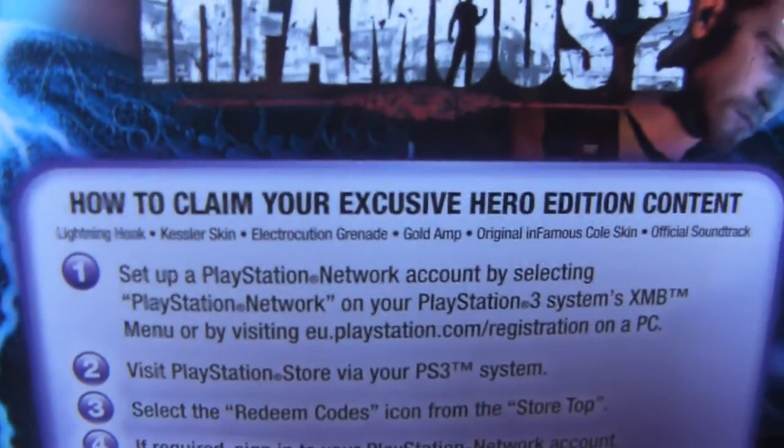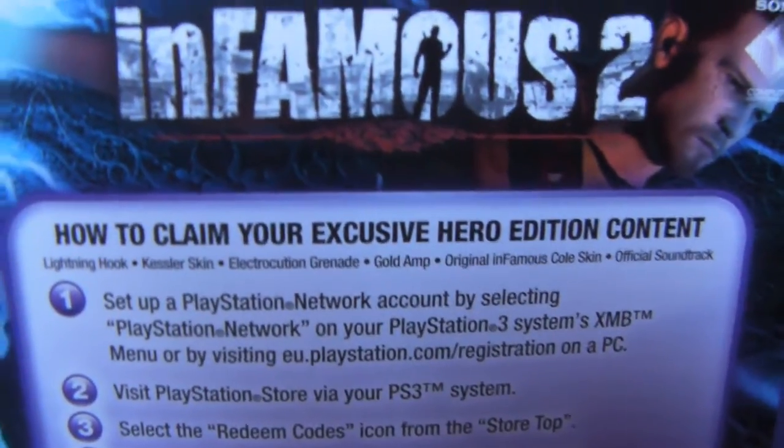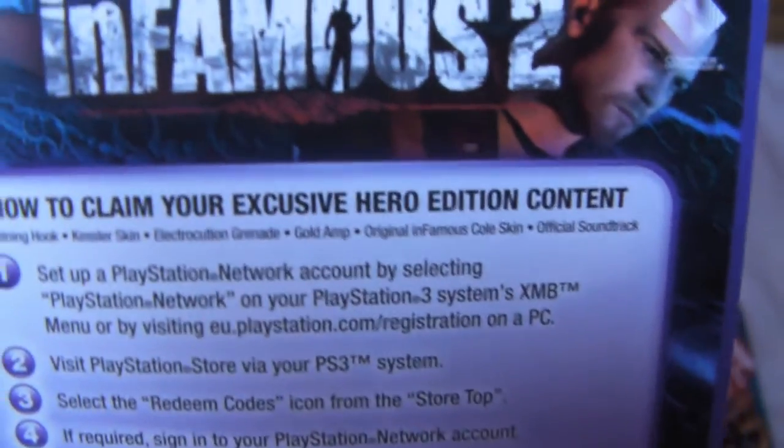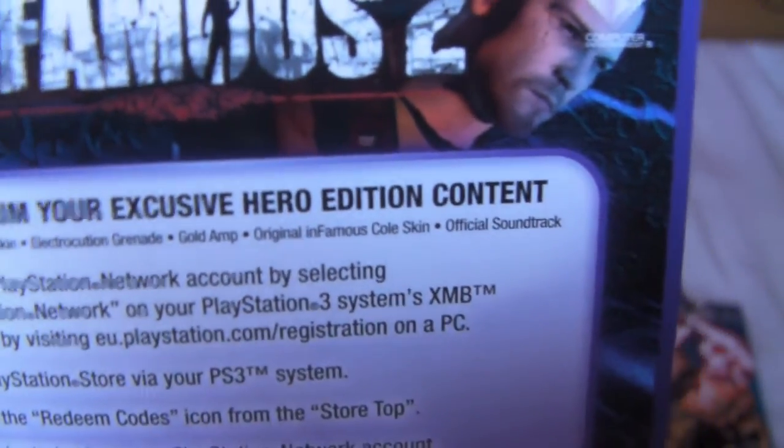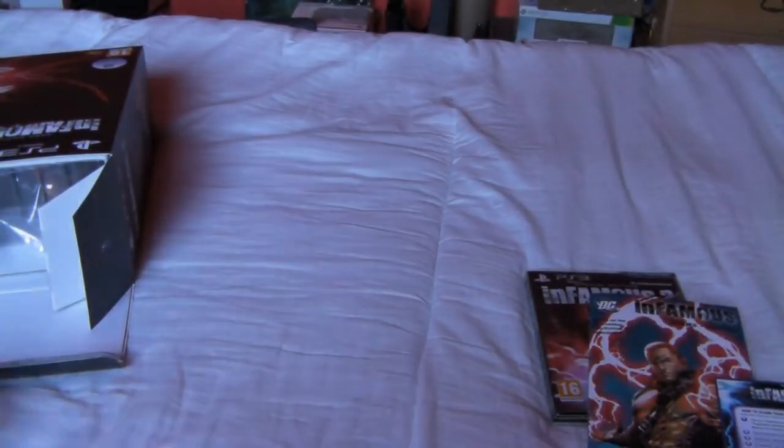There's another code here which looks similar to the first. You've got the Lightning Hook, the Kessler Skin — which is the bad guy from the first game — the grenade, the gold amp, the Cole skin, and the soundtrack. So it's pretty cool as well.